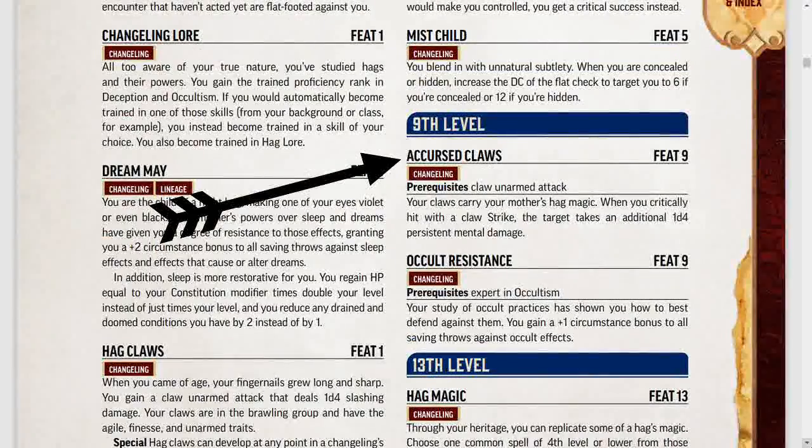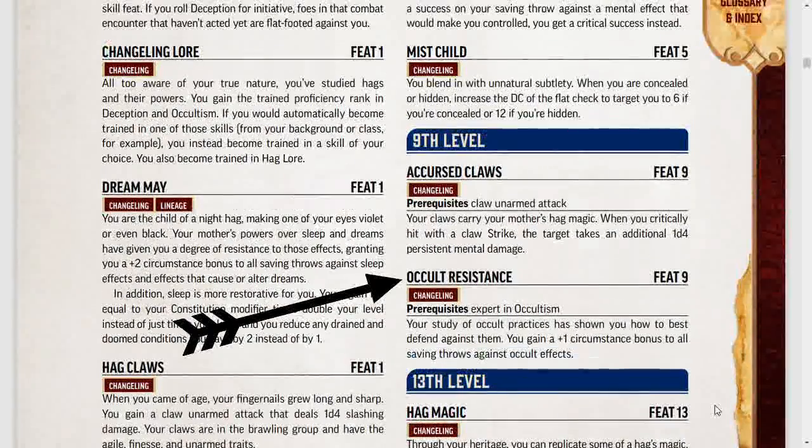Moving on to 9th level feats, we have Accursed Claws. If you have a claws unarmed attack, then when you critically hit with them, you also deal 1d4 persistent mental damage — good for that wild druid who can transform into a bear and get this. Occult Resistance just gives you a +1 circumstance bonus to saves against all occult effects, including any occult spells you run into. So if you run into a bard or occult sorcerer, you're resistant to their spells.